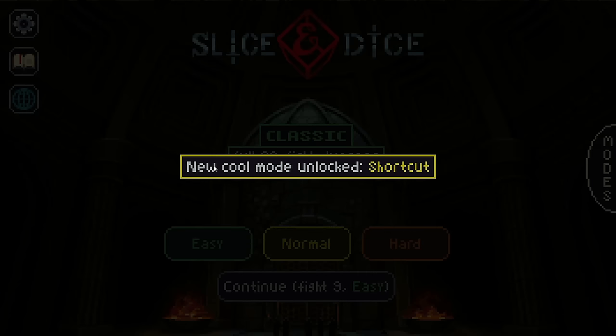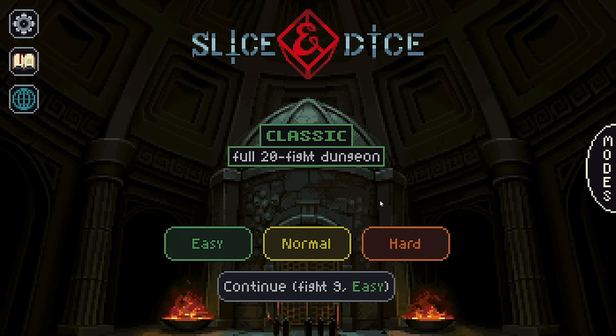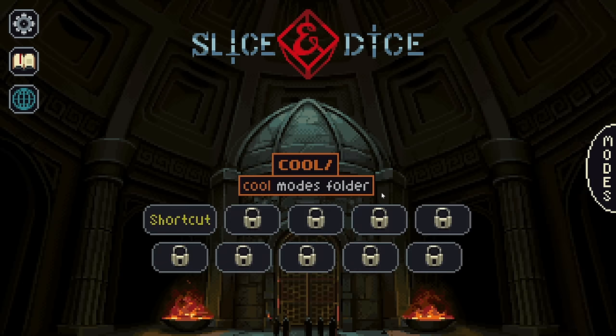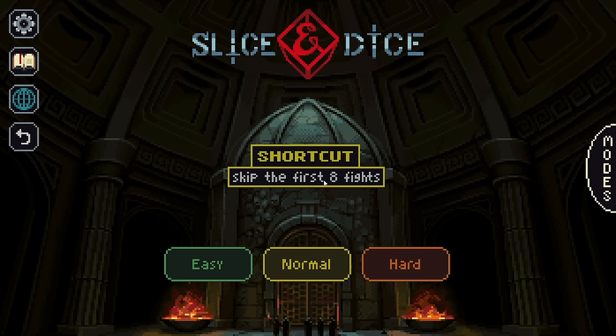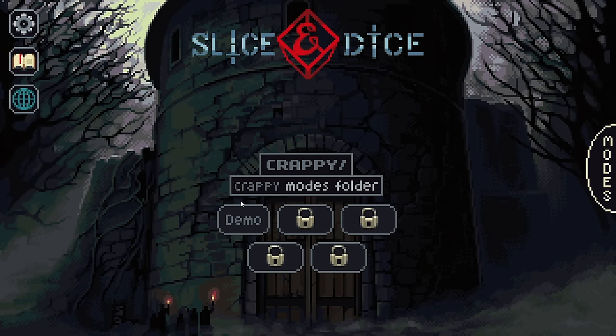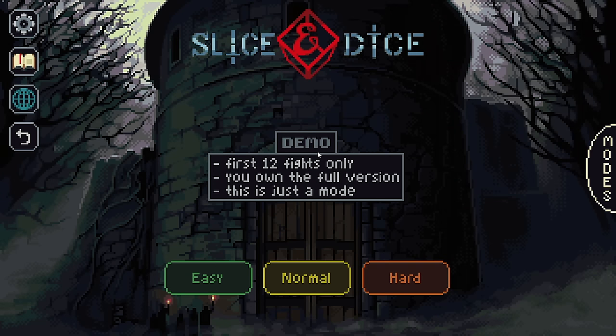New cool mode unlocked. Shortcut — these are the classic modes: Easy, Normal, and Hard. There are other kinds of modes though, like Shortcut, which skips the first eight fights. If you want to jump ahead to higher difficulty without some of the upgrades you'd have gotten in those first eight fights, it's faster. And there's a lot of different modes in each of these categories. There's also a free demo of this, at least on mobile — I think on PC as well. So you can just download it for free and try 12 fights and see if you like it.